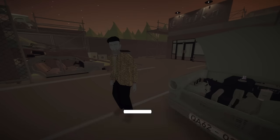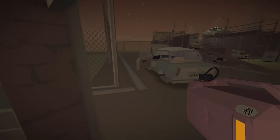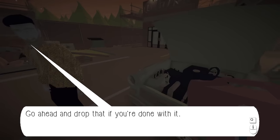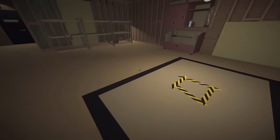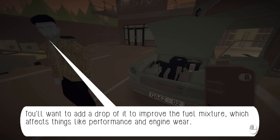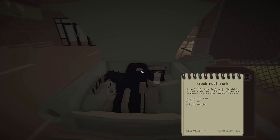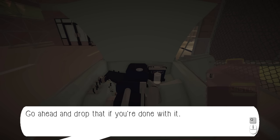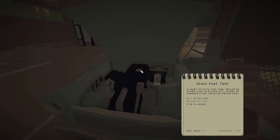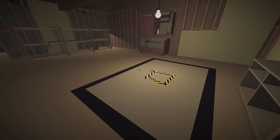Now we got to fill her up. There should be a can of fuel, some water, and oil in the shop. Let's fill up the car with some gas, oil, and water. And there we go. That's a bottle of two-stroke oil - you'll want to add a drop of it to improve the fuel mixture, which affects things like performance and engine wear. So if we put more in, the less damage our engine will get. Optimal is about medium. If we put rich, that means it will have the least amount of engine wear, which is what I want. It might be a little slower, but that's fine.